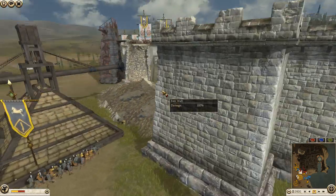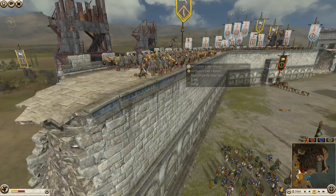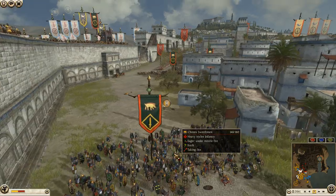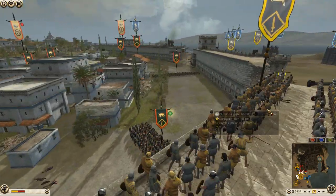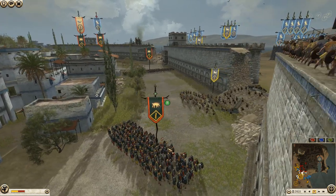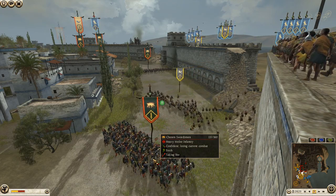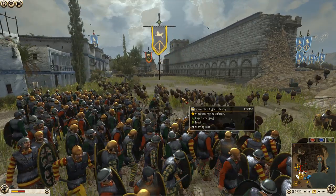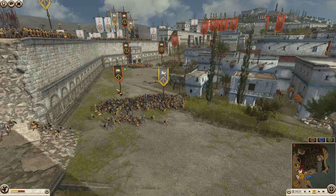Some more light infantry for Misesili getting shots down — great volleys from on top onto chosen swordsmen already down almost 25 men. Another huge volley from these light infantry — this unit of chosen swordsmen not looking good, already down 40 men.